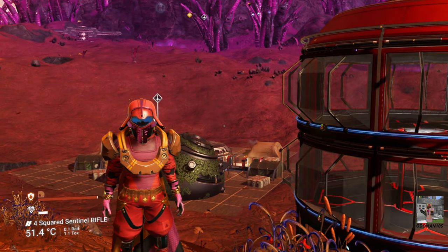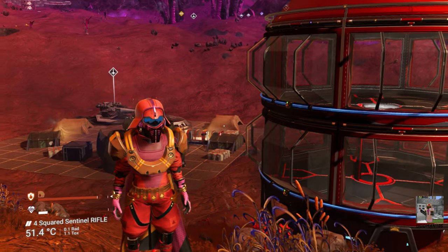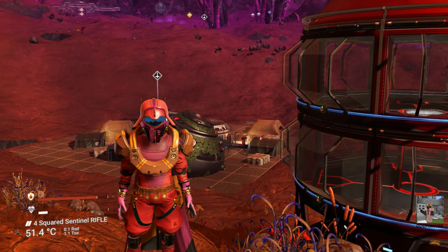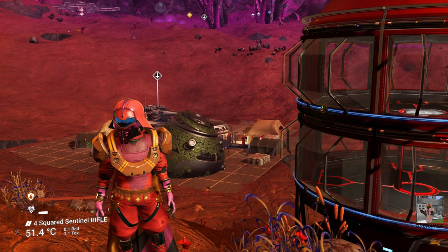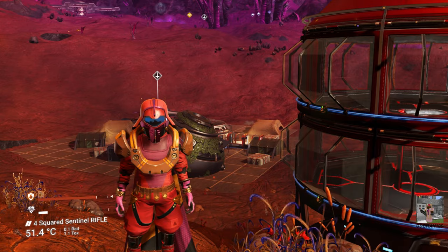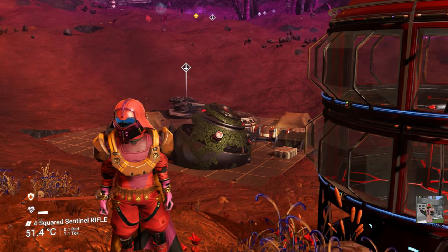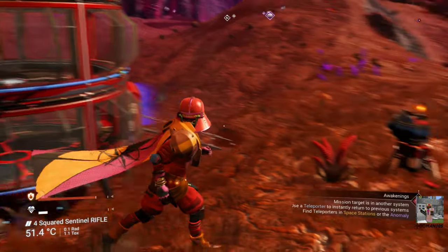This next step is important: you do have the option of removing a player base if the base is impeding your ability to access either the multi-tool or the harmonic interface needed to break the seal. What you need to do is look for that base's computer, which is up here on top of this hill.